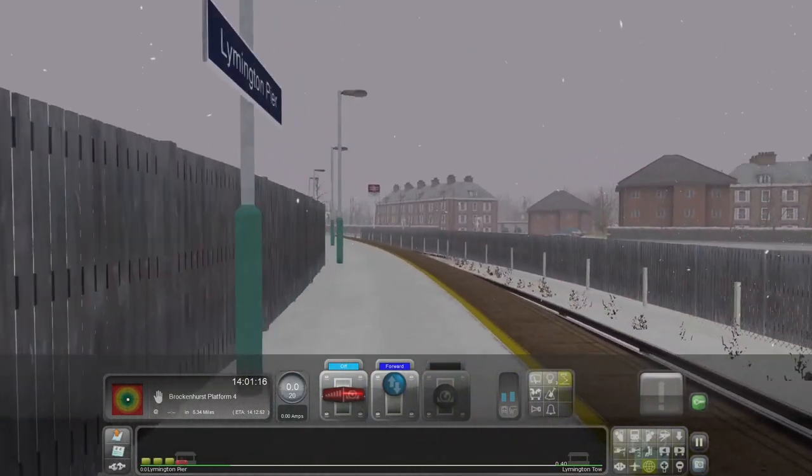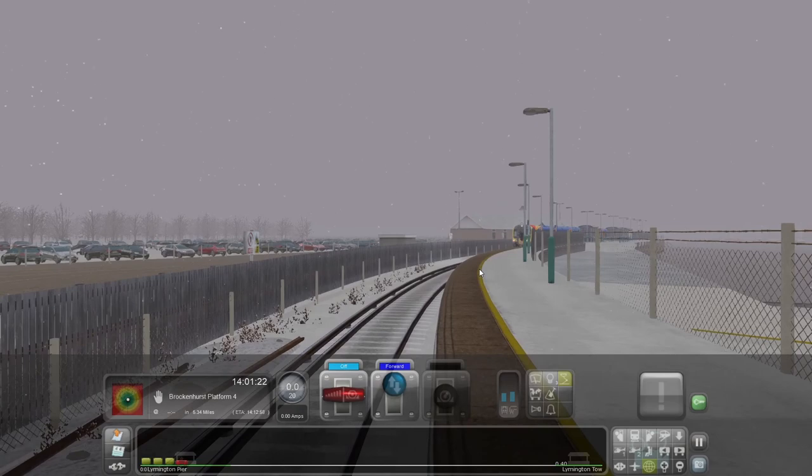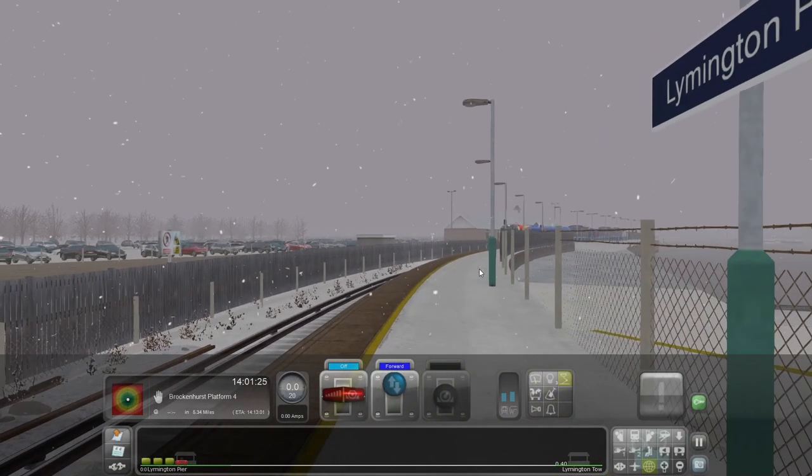We're in the Class 450 once again, guys — the four-carriage version. You could probably put an eight-carriage on here but going up to the next station you couldn't, so there's no point — just do a four-carriage. Every time I've gone on this service I've never known it to be busy enough to even need a four-car, really. It might be busy in the summer — imagine when the Isle of Wight Festival's on, it might be really busy with people going through Brockenhurst onwards. But I wouldn't know because I've never been to the Isle of Wight Festival. Anyway, let's wait till 2:02 and then we'll leave dead on.